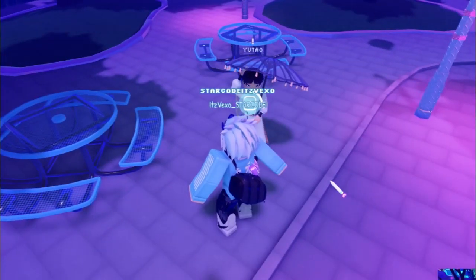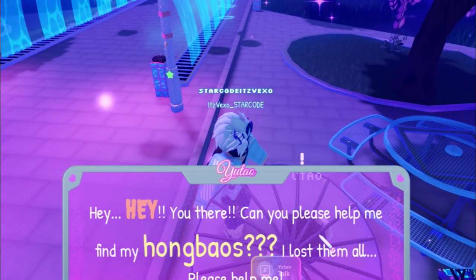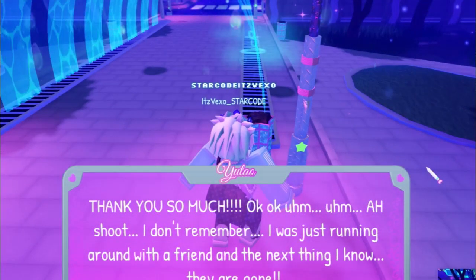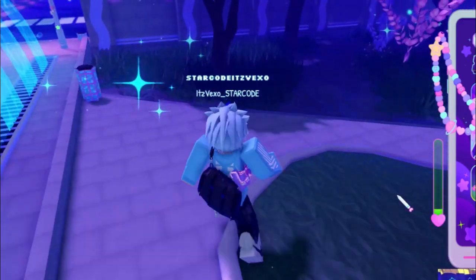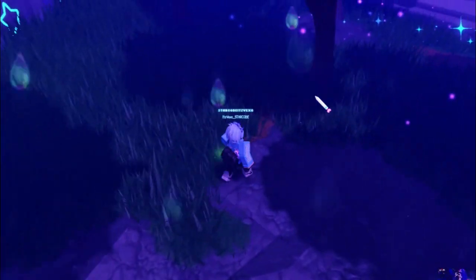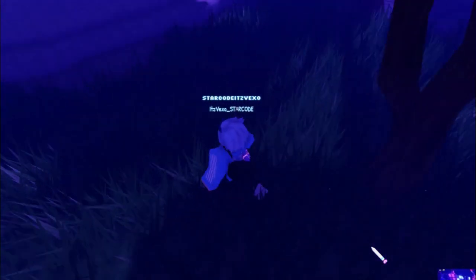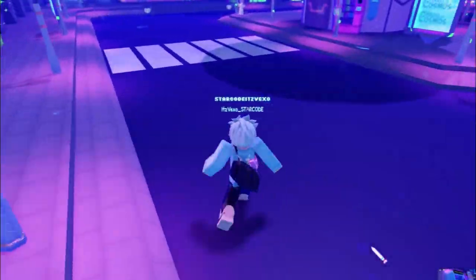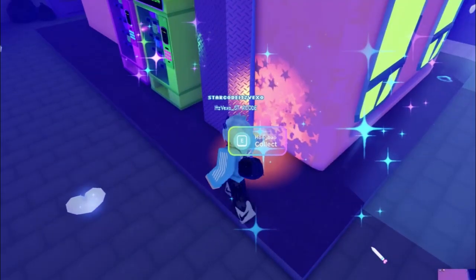The next quest is over here — it's the Yuta NPC and you gotta find hong balls. Not entirely sure what that is, but let's find 10 of them. For the locations just follow where I'm going. The first one is right around here by a tree — make your way into the forest, it's right by this tree. There's also going to be another one over here.